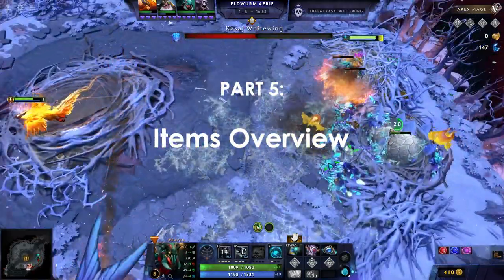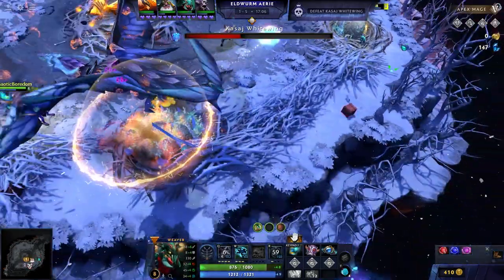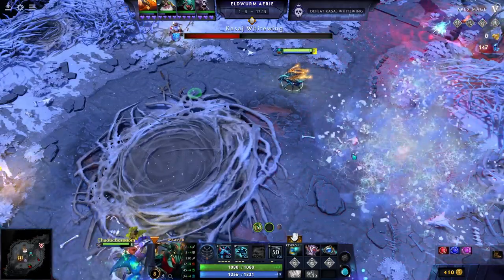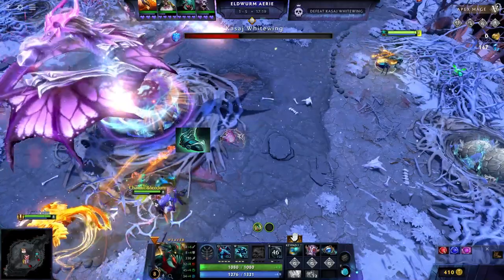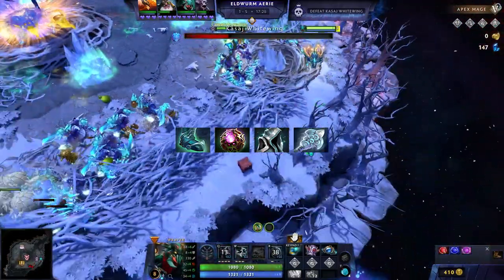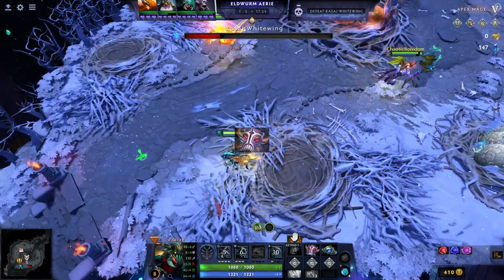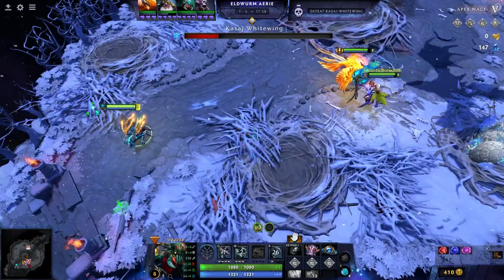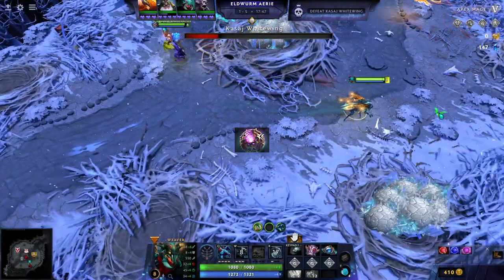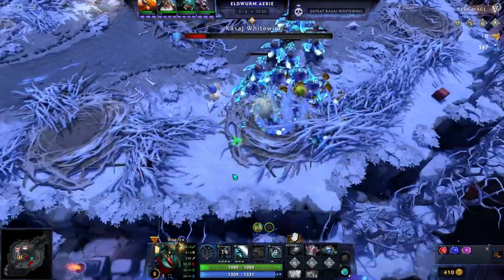Part 5 is the Items Overview. There are four core items — and only four, so no matter what in Apex you can finish this build. They are: Guardian Greaves, Octarine Core, Eternal Shroud, and Windwalker. The order I personally get them: from the boots slot I start with the Spell Lifesteal Mask that builds into Eternal Shroud, then build Arcane Boots, then Aether Lens — usually all up by the first boss. From there I finish Octarine Core, then Eternal Shroud, then get Windwalker (Yules), finish Guardian Greaves, then finish Windwalker.